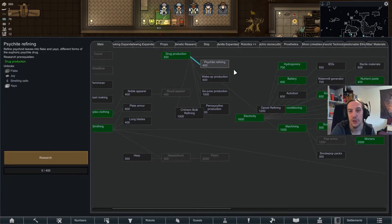There is of course a research project. I just got distracted by the defenses. Psychic refining is definitely what I need for my prisoners.